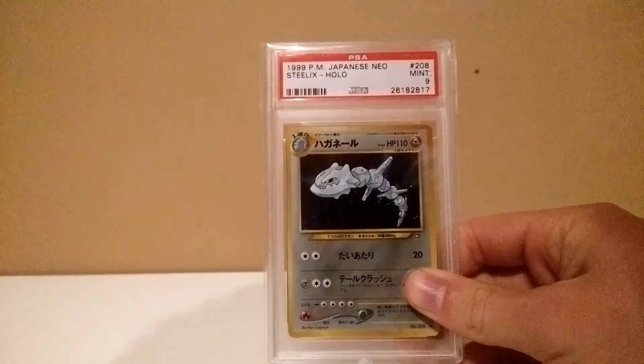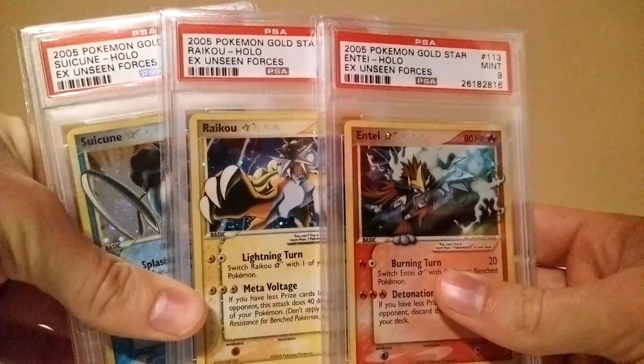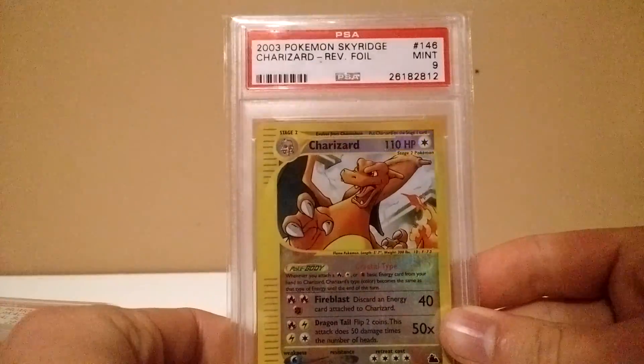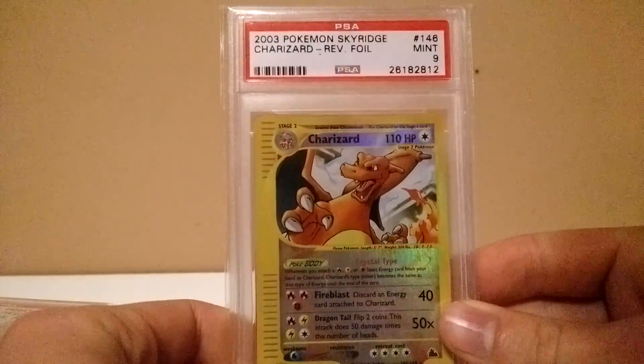We have a Steelix mint 9, then we have the three dogs mint 9 as well, and the last card for Joffrey — a very nice Charizard mint 9 reverse holo.